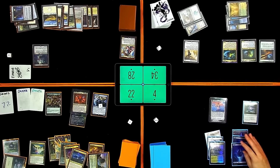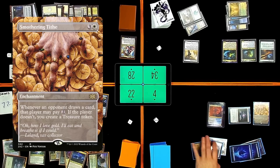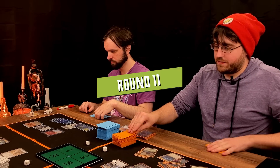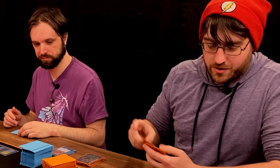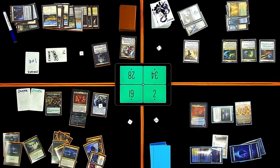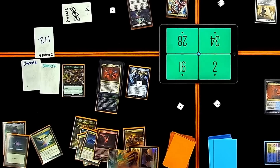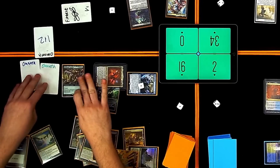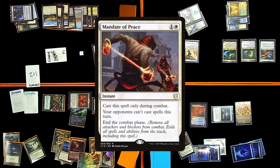Untap, draw. That card's funny but it doesn't do anything. Smothering Tithe — do I want to flip him? Sure, whatever, I flipped him. I'm going to pay the life. I like to live dangerously. I'm floating a bunch of mana. I'm at 112. Draw for turn — Smothering Tithe trigger. I'll pay. Two Omnath triggers. For the second trigger, I'm going to Vampiric Tutor — put Expansion/Explosion as my revealed card. Adding three mana to my pool. I will shock myself. Tap this for a lot of blue, this for a lot of red. X equals 100. You can draw 100 cards, and 100 damage to your face. I'm going to go to combat — all at Matt. Mandate of Peace! Your opponents can't cast spells this turn in the combat phase. Remove all attackers and blockers, exile all spells.